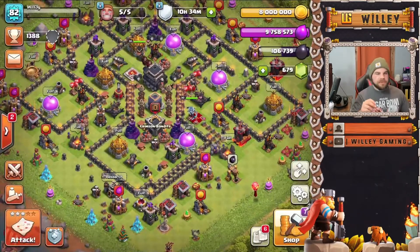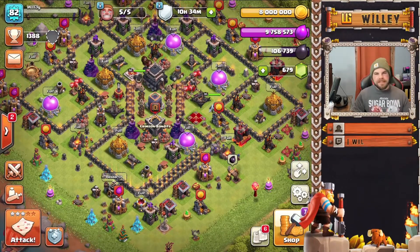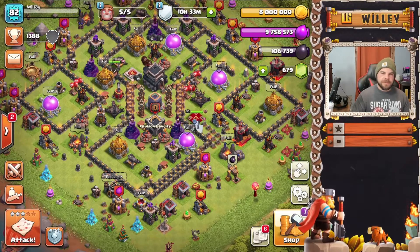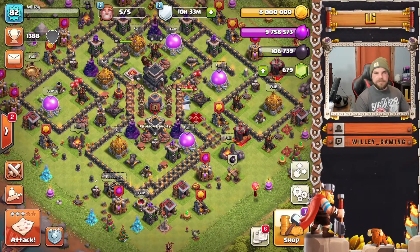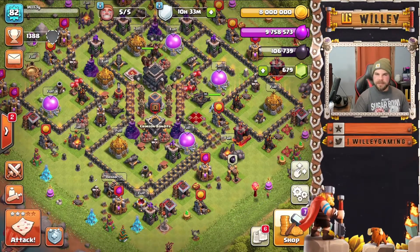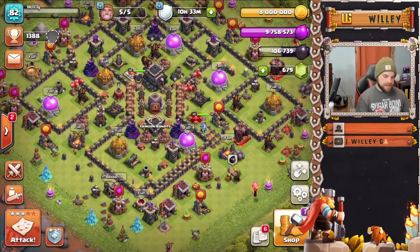One thing I forgot to mention: with the witch attack, the best thing you can take in the clan castle are bowlers. If you're in a clan that doesn't have access to bowlers, you can take more witches, a PEKKA, or another ground troop to support the witches. Another good option is hog riders — you'd place them offset somewhere to move in and take out an important defense rather than right behind the main push.